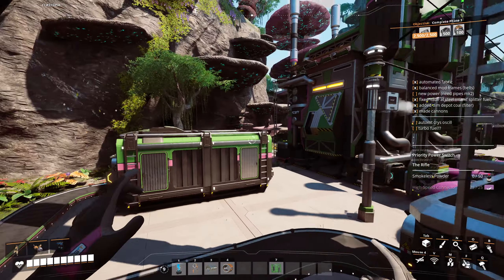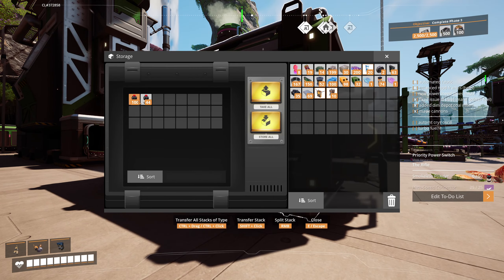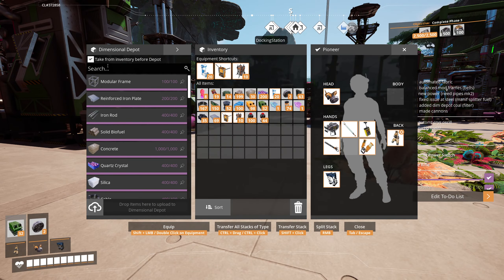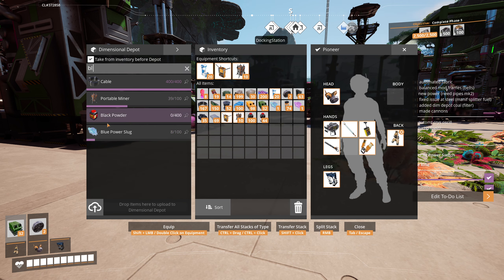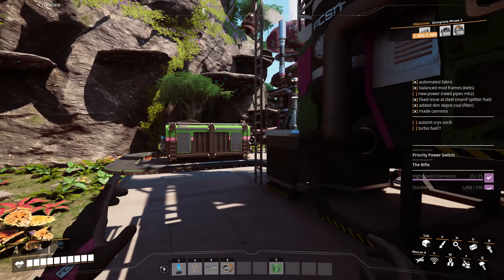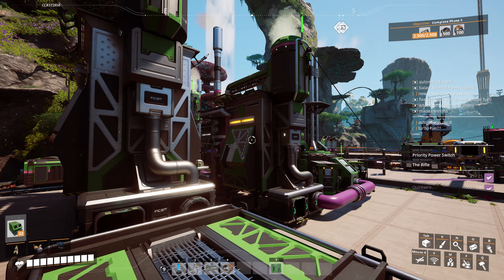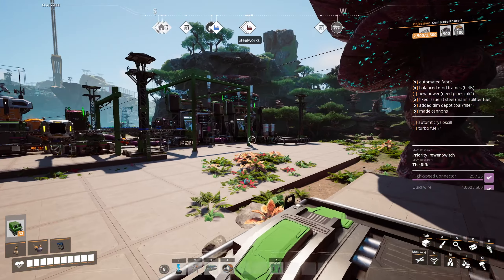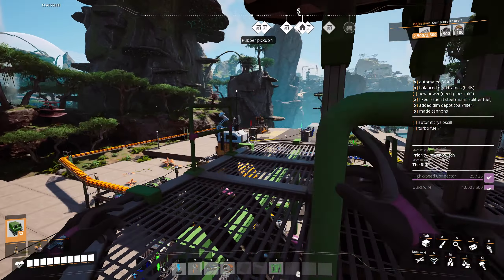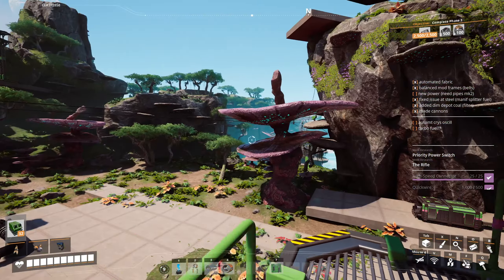So I've just left it, and now the fuel and power is running at 100% again — that all seems to be working just fine. I'll take out this smokeless powder quickly. I might try to dimensional depot the black powder as well so I can easily pop here every now and again, pick some up and drop it off, since we'll need it to make quite a lot of stuff going forward.